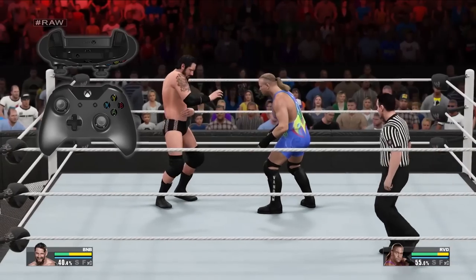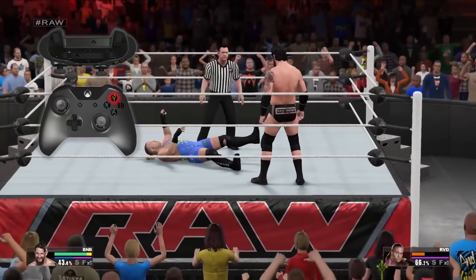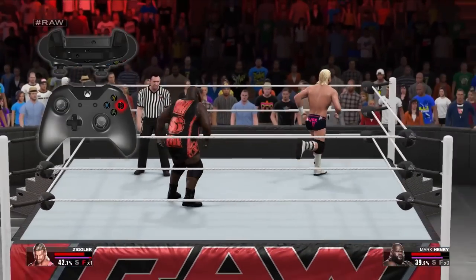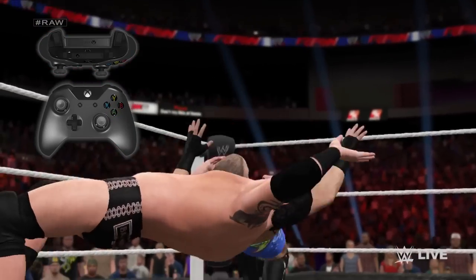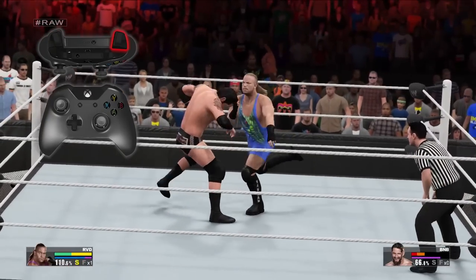Anyone who has played previous WWE games should be instantly familiar with our controls. The X button strikes, Y performs signatures and finishers, B Irish whips, and A grapples. Hold left trigger to run and press right trigger when prompted to perform a reversal.